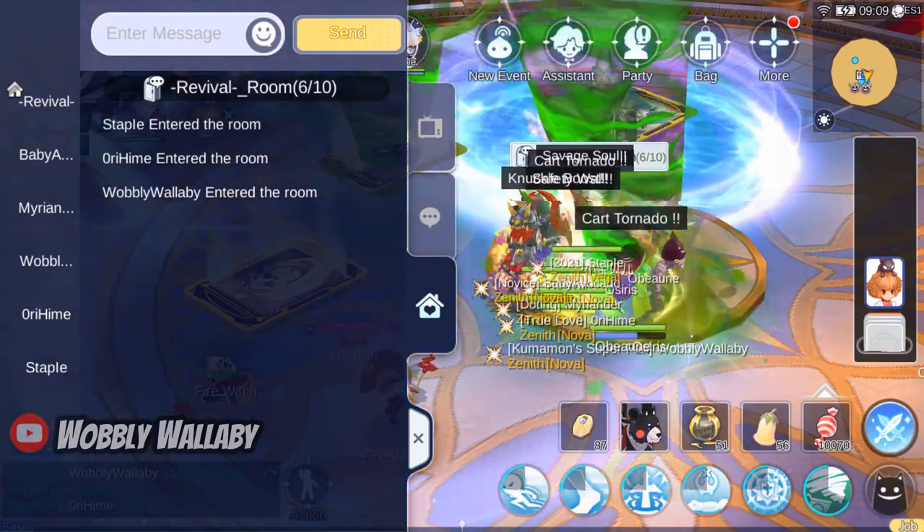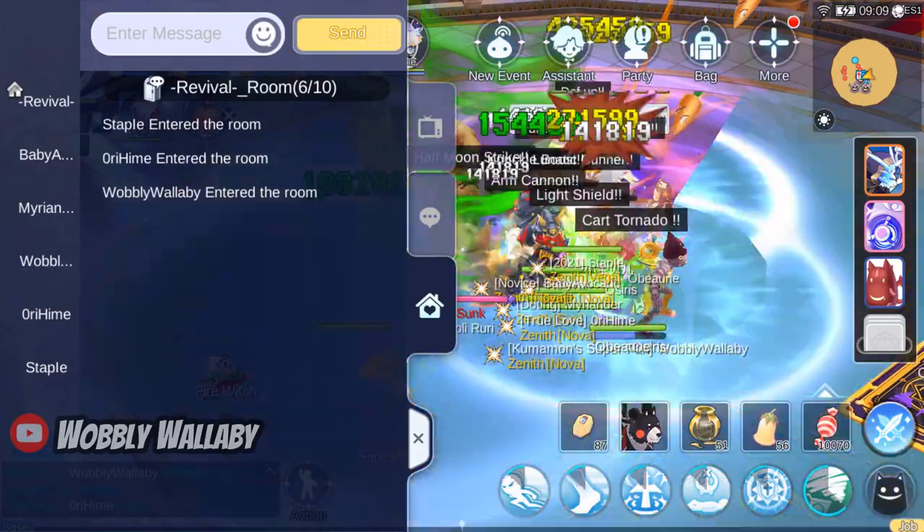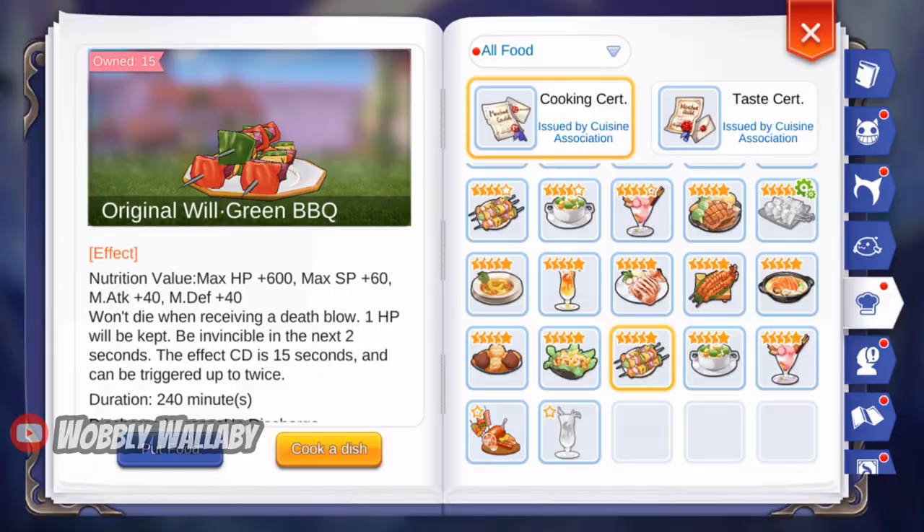The biggest annoyance is going away from keyboard when doing Oracle Nightmare as you can kill your teammates by not paying attention. First, we'll cover the general tips. For foods, anti-death foods like Original Will Green BBQ are very good. Surviving death is very important and this gives you some extra chances in case you make some mistakes.